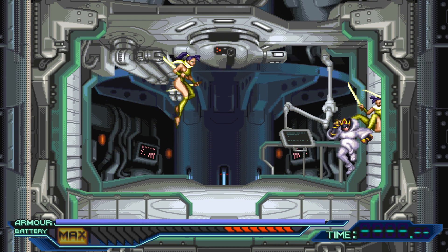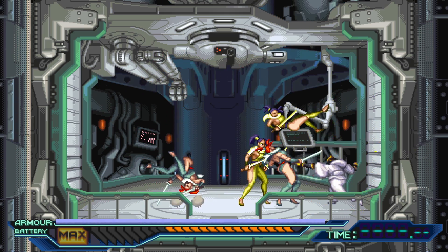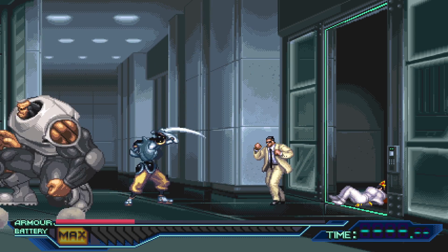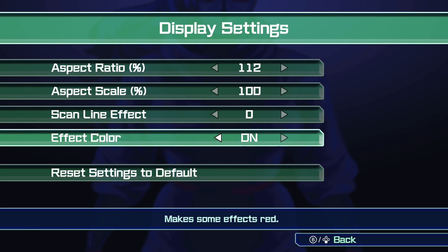The Ninja Saviors is a great looking game. The animations are excellent, the backgrounds are well detailed, and each hit and attack feels satisfying thanks to good looking visual effects. Muzzle flashes and explosions have a nice glow to them, which makes them look and feel more powerful. There is an option in the display menu to make some effects red — I would recommend turning that on if you want the combat to look more bloody, as it basically turns the blood effects from green to red.